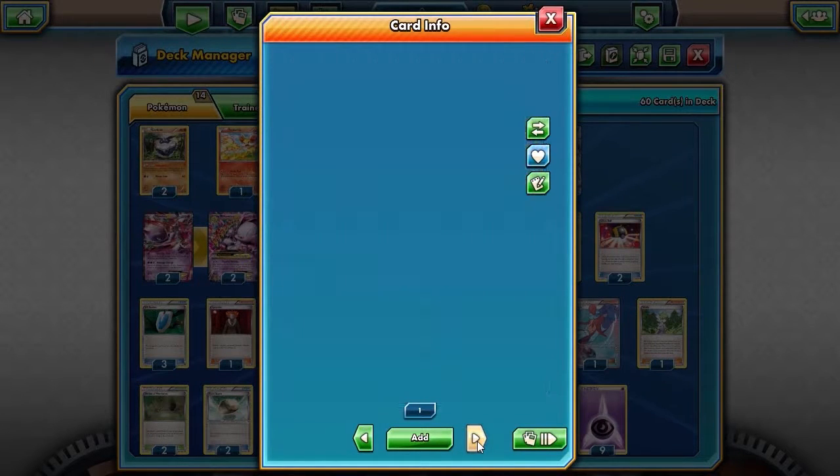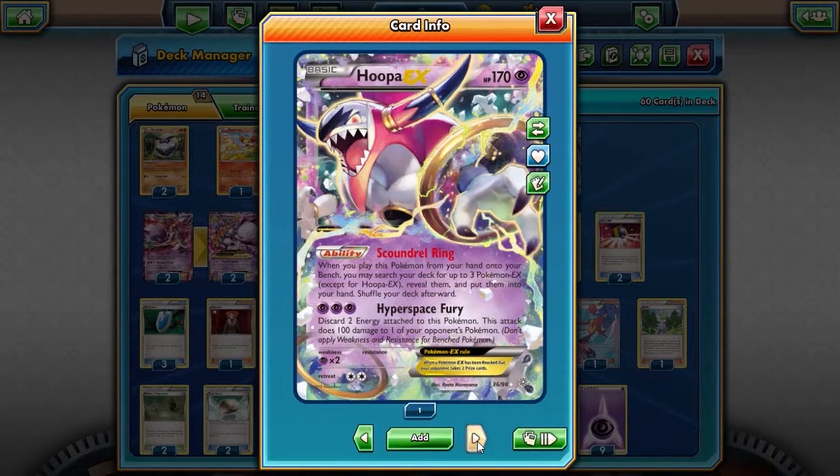Here we have Hoopa, which is a big part of the early game of this deck, but it's not actually used as an attacking card. You merely put it on your bench, and by doing that you activate its ability to search your deck for three Pokemon EX cards and put them in your hand. So it's a good way for me to get the next couple cards in my deck.